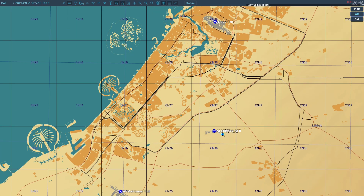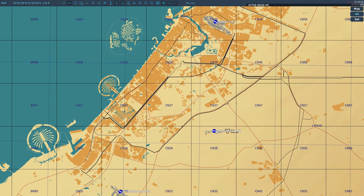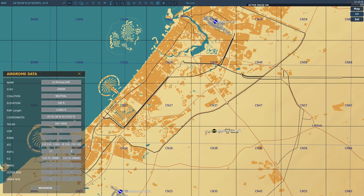Before making an ILS approach there are a couple of things you need to know. You need to know the altitude of the airfield — 176 feet, as you can see on the top left corner. You need to know the TACAN station, which you can see right here. And you need to note the ILS frequency. We are landing on runway 09 and that frequency is 110.70.